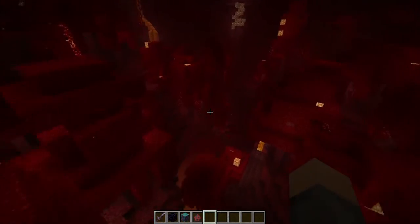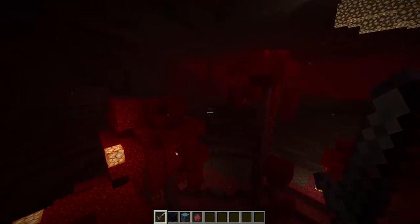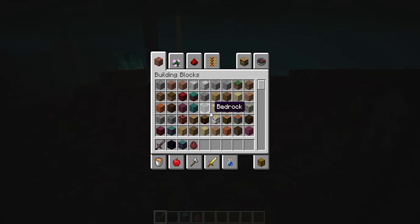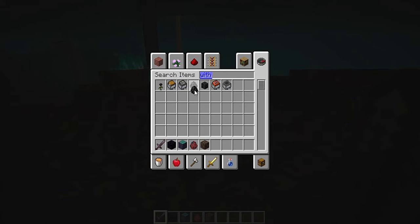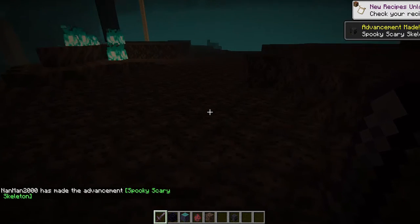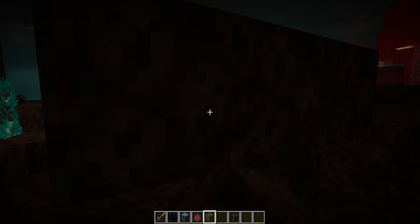Let's get my netherite sword out — this is so cool. Glowstone still looks the same. Let's go ahead and spawn the wither, so we need soul sand. Soul soil is what we saw before. Now we need the wither head — not this thing, wither skeleton skull. Spooky scary skeleton, that's great.